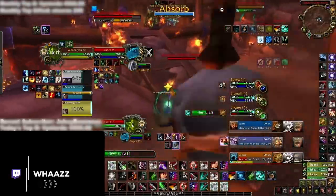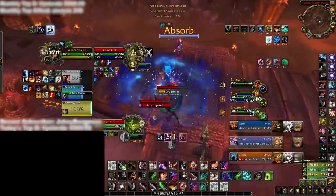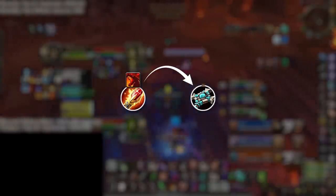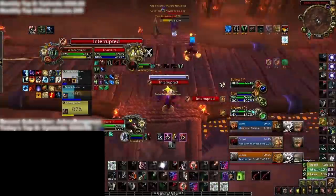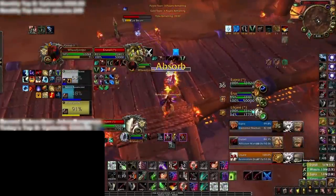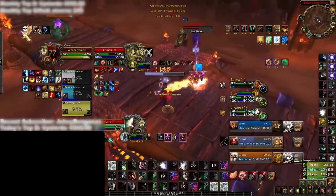This means that certain CC combos are much more difficult to pull off. Take DB Sheep for instance — if a mage uses DB on any healer with Echoing Resolve equipped, the follow-up polymorph will be immune. There is a workaround to this problem which we will discuss in a bit, but for now just keep in mind that this trinket single-handedly disrupts most CC chains from happening.